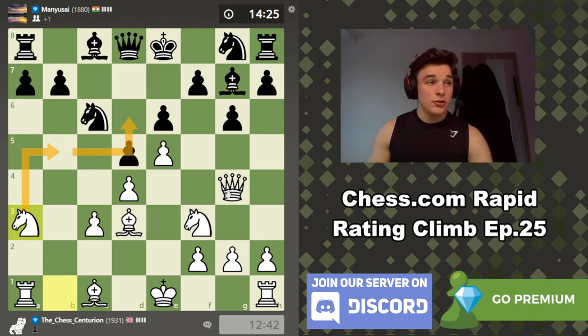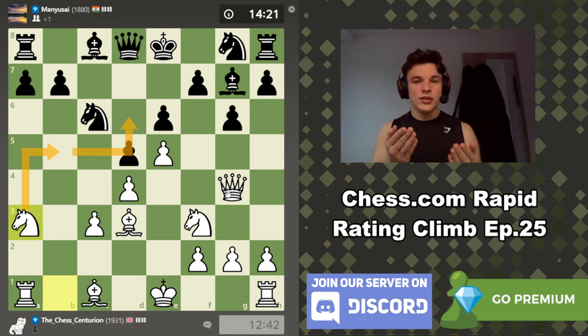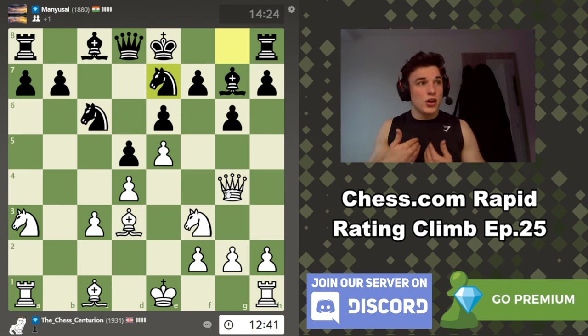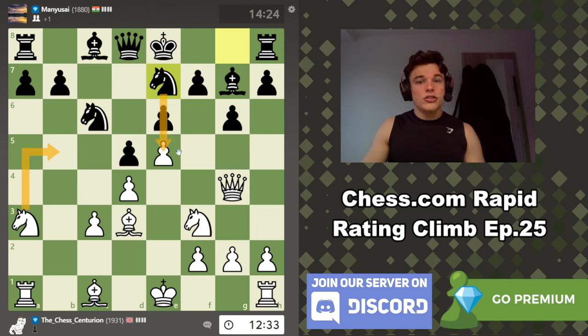If our knight gets to D6 with check, there's going to be some major problems in the black position. It's a very dangerous opening to face — the A3 Sicilian — especially because D5 is the most natural move but it's not that good. I only know that because I play the opening all the time. Knight E7 — we can go knight B5. If he tries to go knight to F5 to guard D6, we're just going to take it. I'm more than happy to trade off my bishop to get a knight into the position. H4 is kind of tempting, but I'm going to play knight B5.